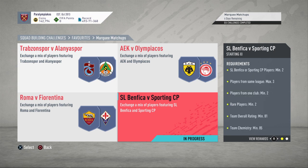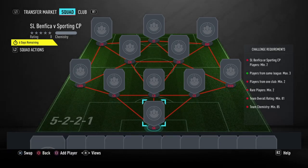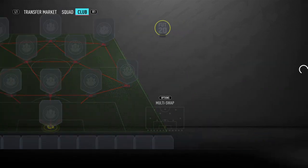If you wish to do it anyway, I will show you a method. I will be putting in concept players to save my own coins. The requirements are: SL Benfica or Sporting players, minimum two; players from the same league, max three; players from one club, minimum two; two rares; 81 rating; 85 chemistry. We can use three players from the same league and we have to get 85 chemistry in this formation — that is ridiculous, especially with how expensive all the high-rated cards are at the moment.